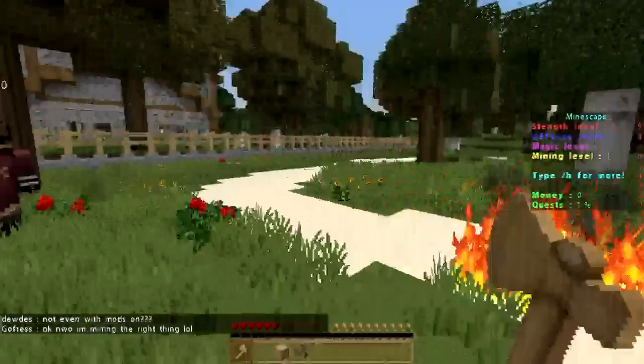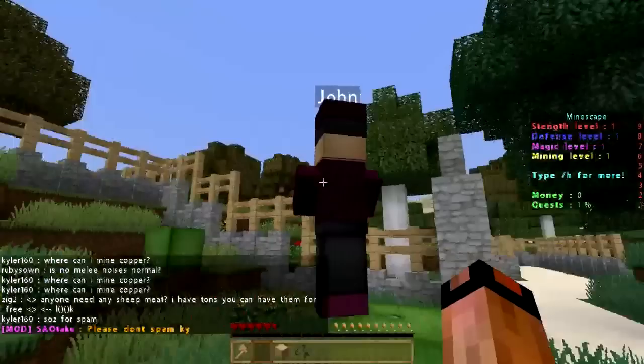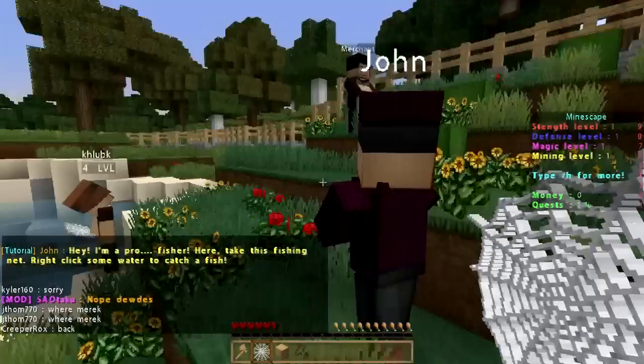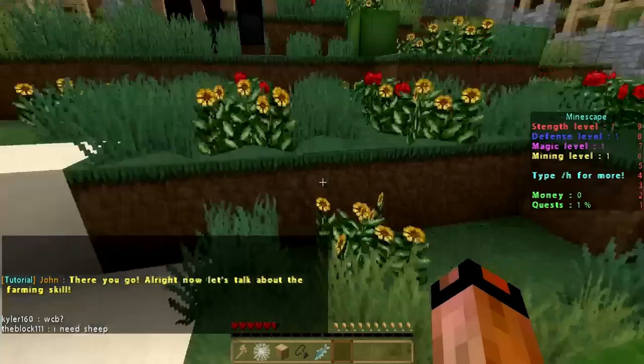Let's head down to the fishing spot — this guy's going crazy with fire. If we walk down here a little bit we'll get to the fishing spot, and it looks like John is waiting to speak to us there. Let's right-click on John. He says: 'Hey, I'm a pro fisher. Here, take this fishing net. Right-click some water to catch a fish.' So we got a spider web that is apparently a fishing net. We right-click the water and we got a fish — great.